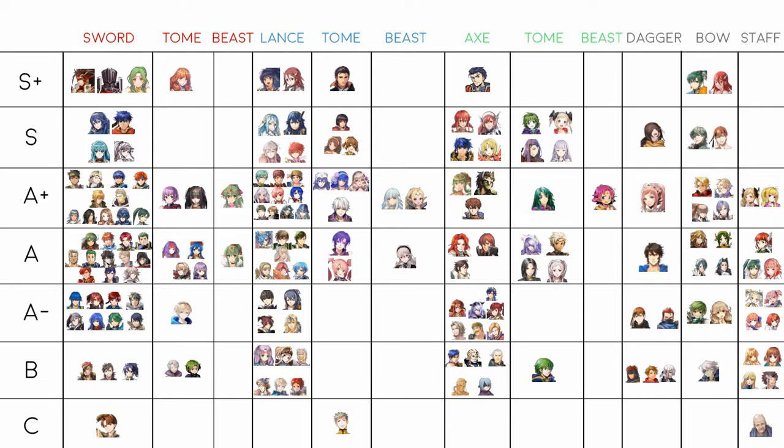Olivia I think is the best dancer in the game. Compared to Azura, I think the colors favor Olivia a bit more right now because of the green mage meta, plus you can plus-10 Olivia quite easily as a great four-star candidate, and she's free. Those reasons incline her to be the best dancer. The other dancers aren't bad, but she's just above them — probably why I use her myself.